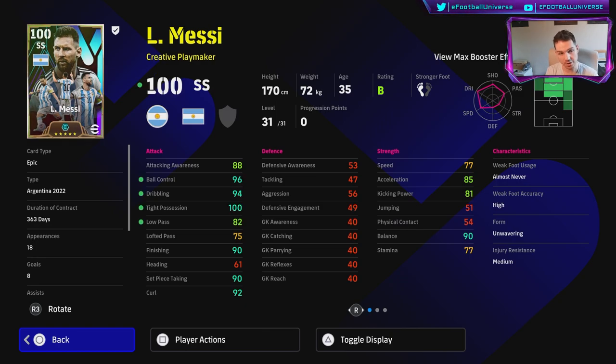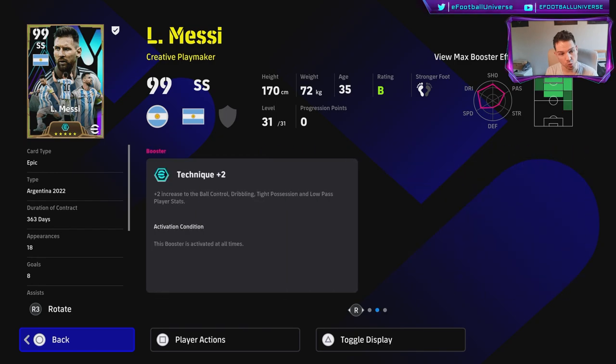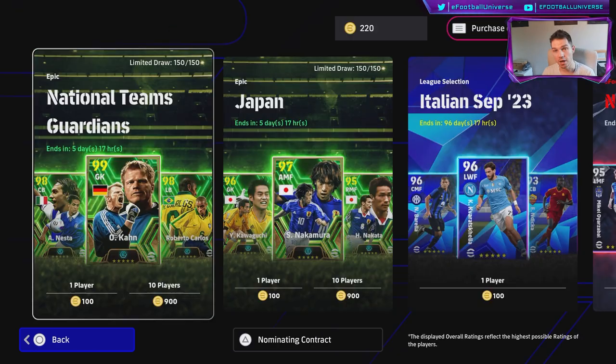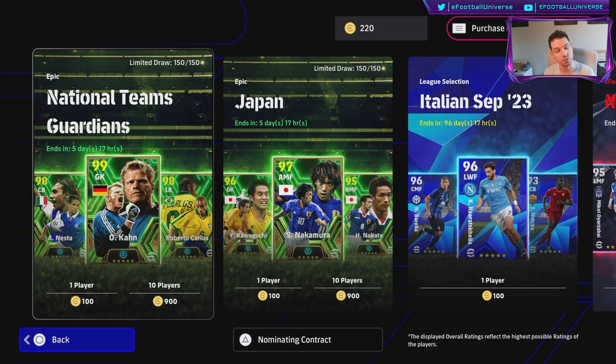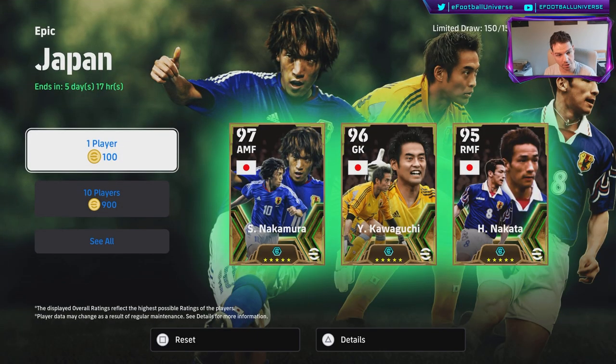You can see the difference between his boosted stats — the booster is on and all these players now have boosters as well. Today they've released players in a pack you can spin for, so you don't need to buy Messi. There are two packs: the National Teams Guardians and Japan, and they're all booster players mixed in.